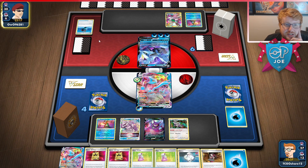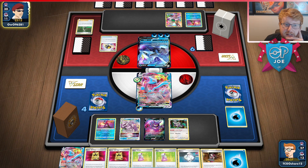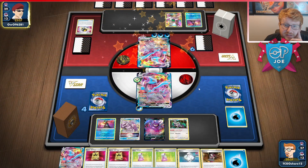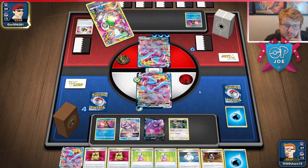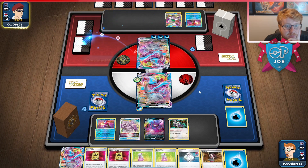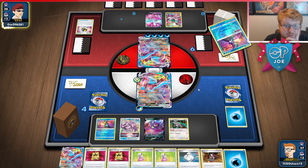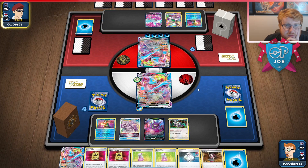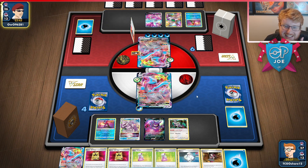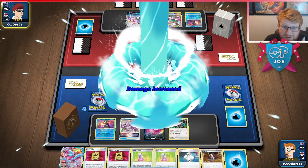I could bank it on a Radiant Greninja, but that doesn't make sense to me — I want the extra draws next turn. So I think we just Frost for 220, and may as well keep the Wash Water on. We're initiating the race, forcing them to have a lot here. The only thing I was really lacking was a second Kyurem this turn. They see that Melonie, so it is possible for them to KO us. Bucket comes. They do immediately attach and Ultra Ball — things are happening. Looks like they're playing Cheryl rather than Hyper Potions. They still need that damage modifier.